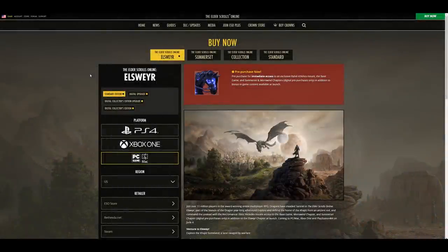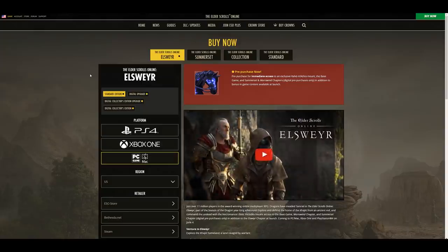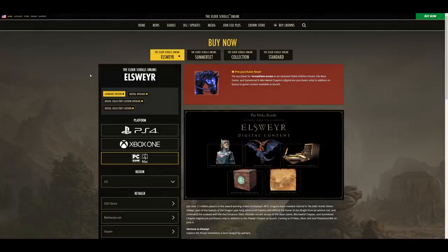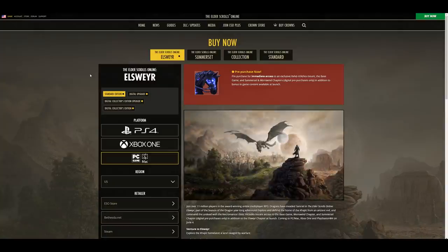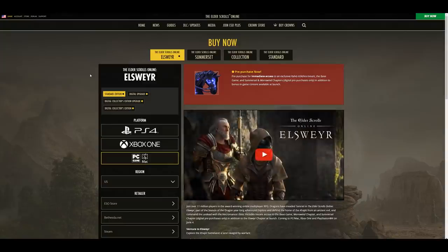The Elder Scrolls Online runs off a buy-to-play model. Simply purchase the game and you will have access to all of the content based on the version you purchase — no sub fee is required. There is however a subscription you can purchase for some extra convenience perks, as well as a cash shop, but none of these are paid to win. ESO has always been notoriously difficult to figure out how to purchase.